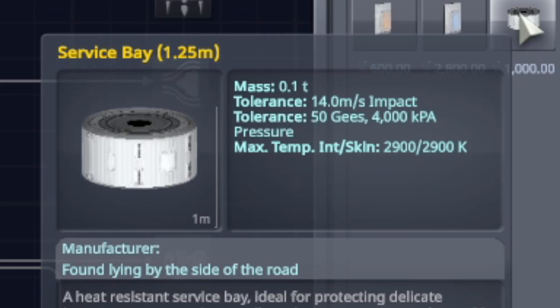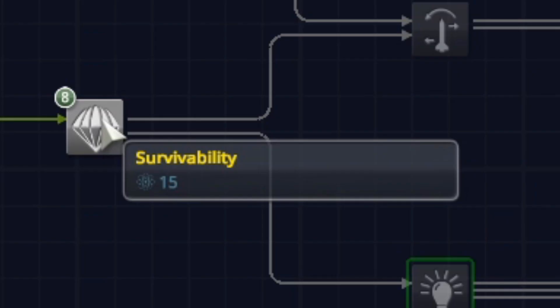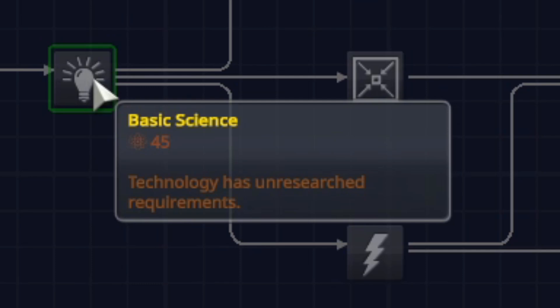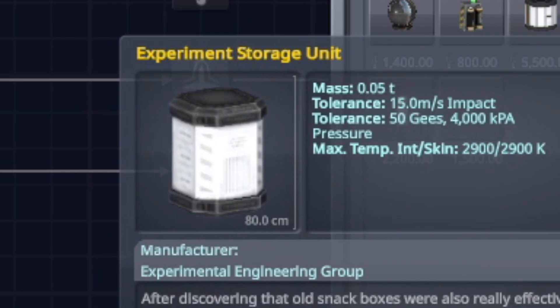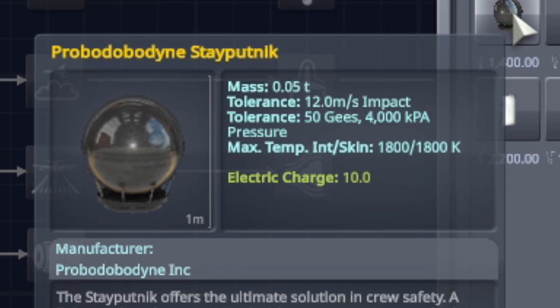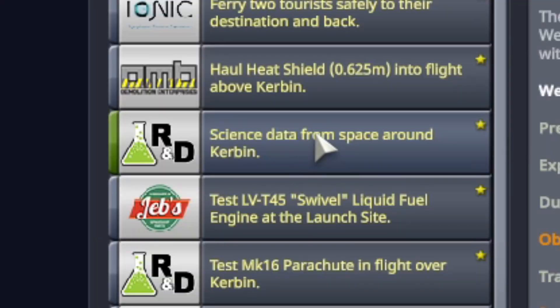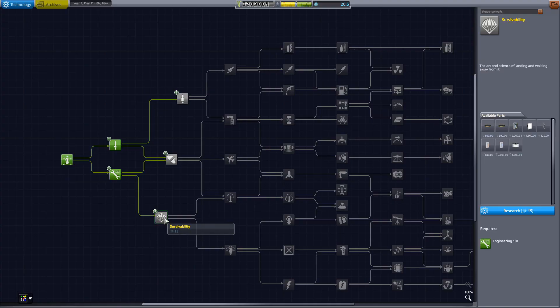Also, the service bay helps out when we go into orbit — it can hide all the science stuff inside of it. Choices, choices, choices. The real reason why survivability would be our best bet right now is that right after survivability is basic science, which unlocks the battery as well as a slew of other scientific stuff we can use, and the Stay Putnik probe core. With this, we can test out experimental craft without having to endanger living crew members. I'll go ahead and accept this contract — it's a science data recover from space around Kerbin. We can definitely do that. We're going to unlock survivability.